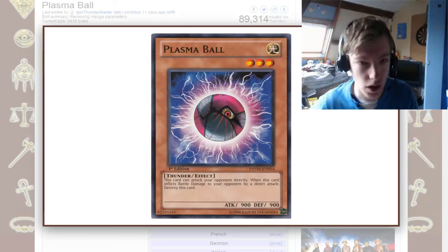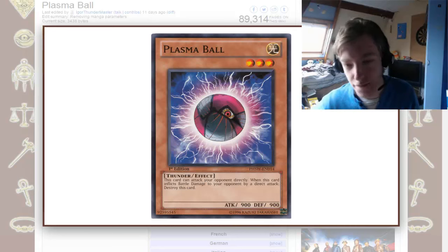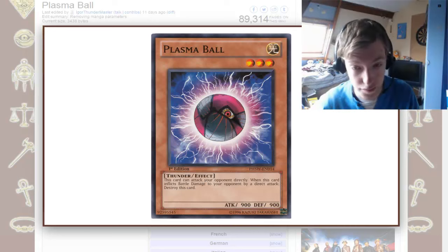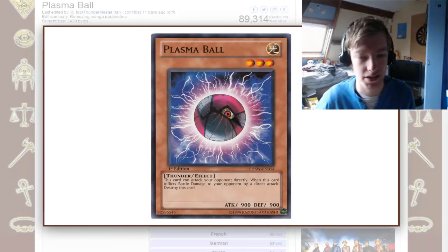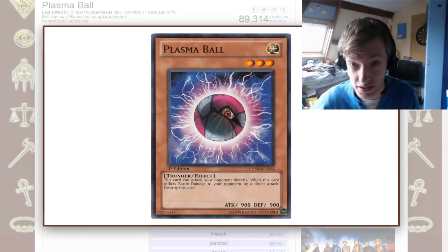Then you have Photon Booster, another Photon spell card, which has you target a Level 4 or below Light monster — which Plasma Ball is, because it's Level 3 and Light — and every monster with the same name as that monster, including the monster itself, their attack becomes 2,000 for just that turn. So if you are able to get three Plasma Balls out and use Photon Booster on them, you can attack directly three times for a total of 6,000 damage.